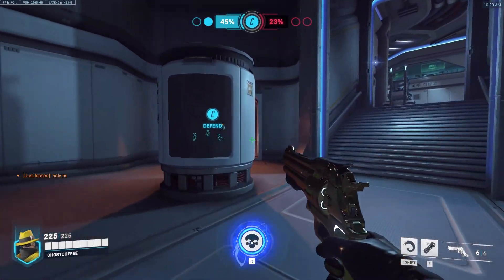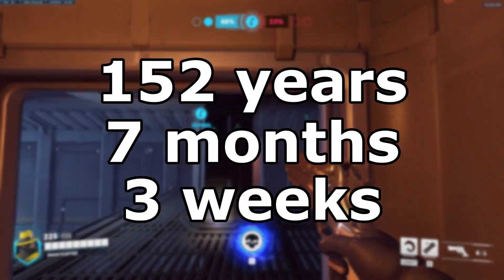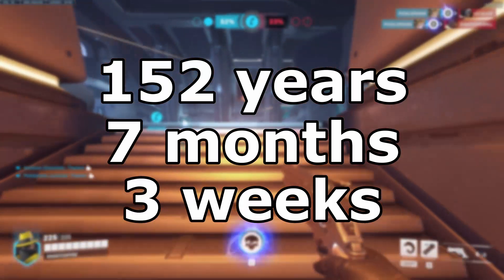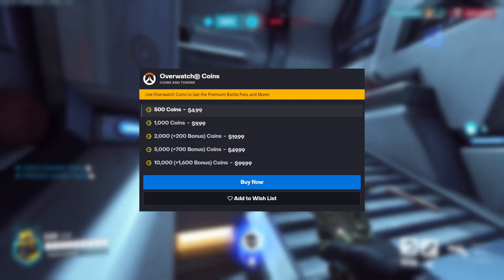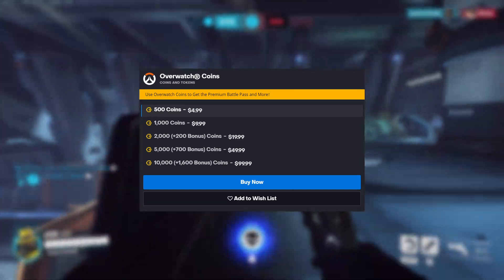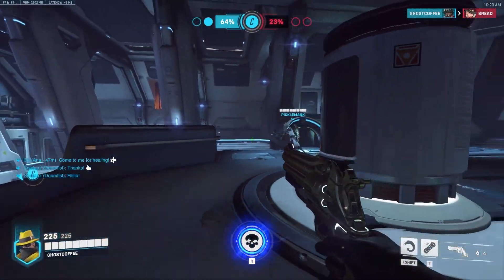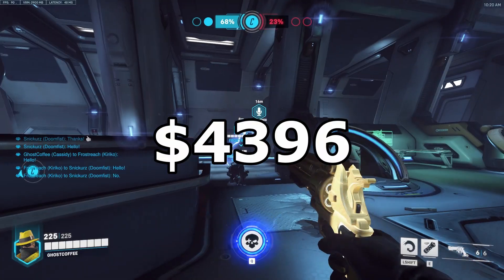So that brings the grand total to 152 years, 7 months, and 3 weeks just to get every event skin from Overwatch 1. And in case you're wondering, since 1,000 Overwatch coins is equivalent to $10 — not including the bonus coins you get for buying the more expensive ones — that means to buy every event skin, it would cost $4,396.